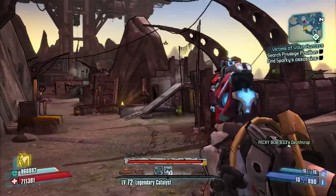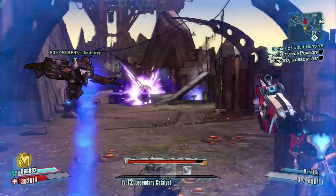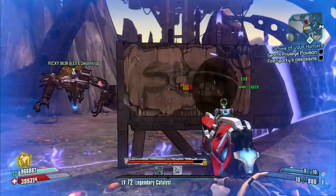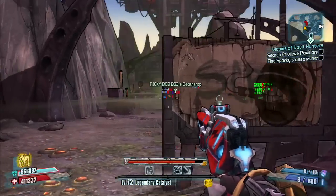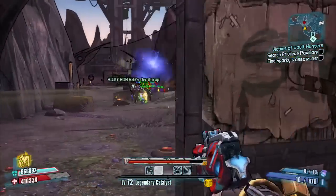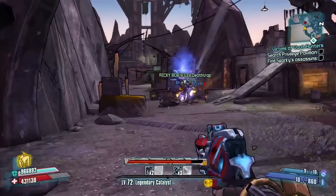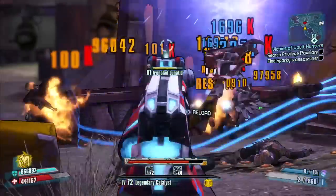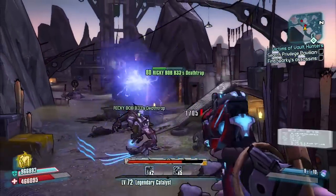That's also why you want the Buck Up perk on Deathtrap, so he can just help you out and hook you up with that shield. Got my shield up right there. And if you're feeling really cheeky and just want to run around and kill stuff, you can do the Buck Up glitch and have a permanent Bee shield and just wreck face, which is pretty fun.